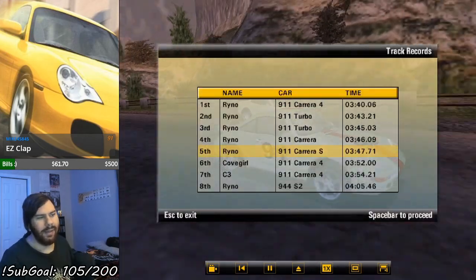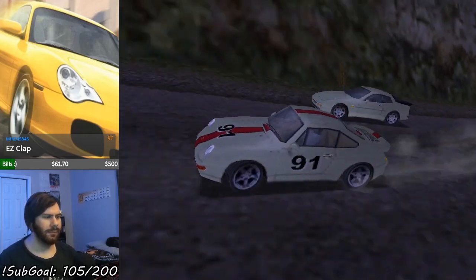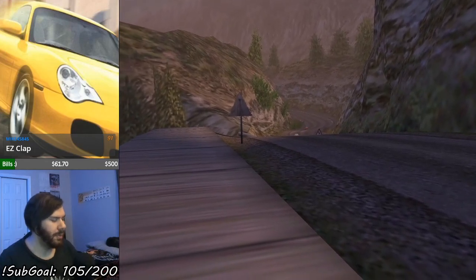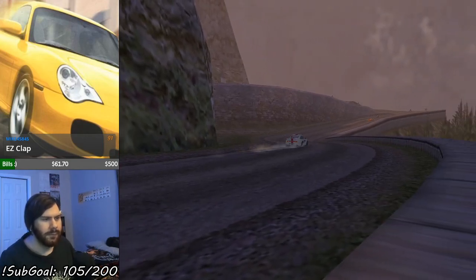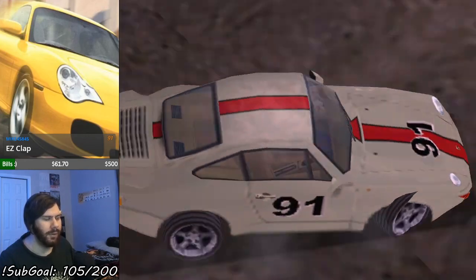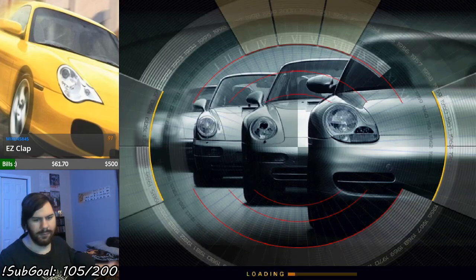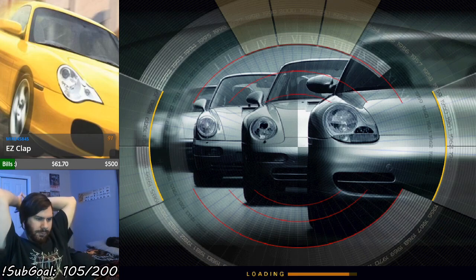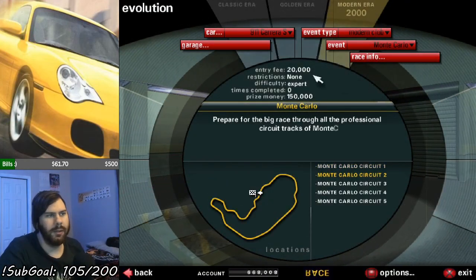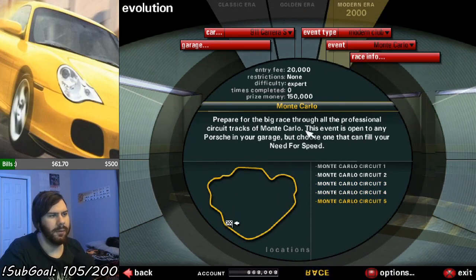I win by 11 seconds over Dylan — ha ha, I did it, despite that happening. But there we go — that is the modern hill climb complete. Two down, three to go. Next up: Monte Carlo. Oh boy.